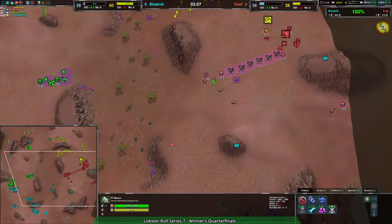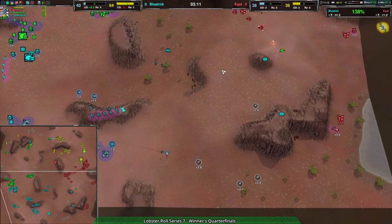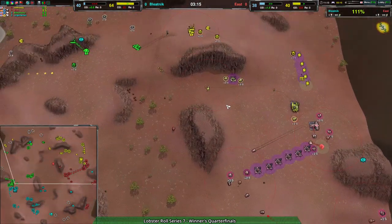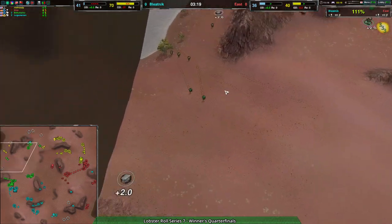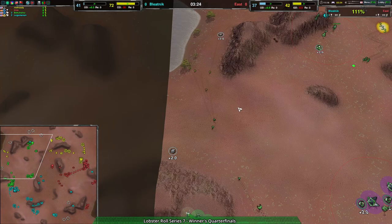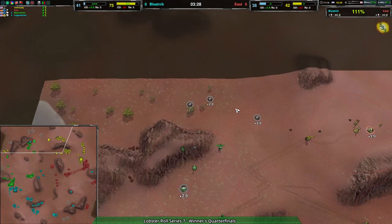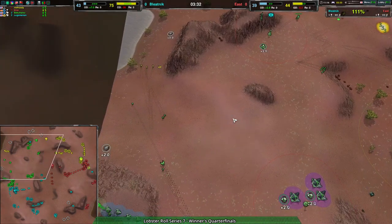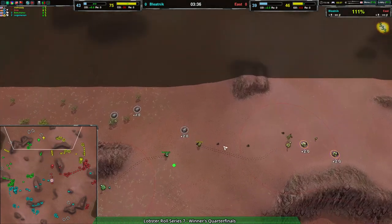Anything else trying to come in for support would be these fencers, which are honestly too far away to really help. So Bleednik from here will be able to essentially take the entire rest of the map. Some harassment is coming over from east team to try to push back a little bit, but those four glaives are kind of dead in the water — there's no way for them to escape. The only thing going to get there is the commander, and the commander will rip them to pieces.